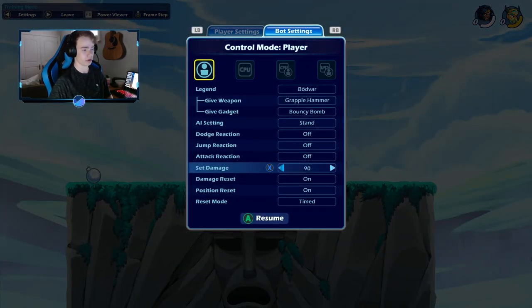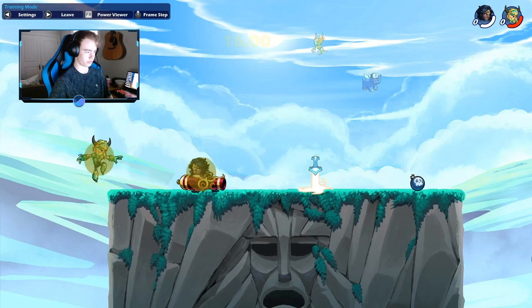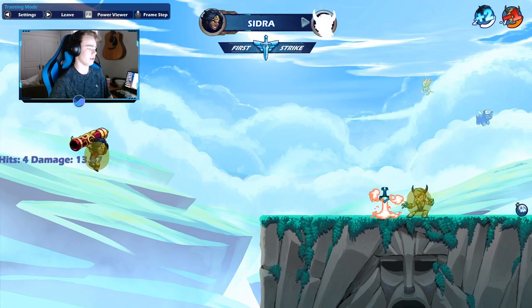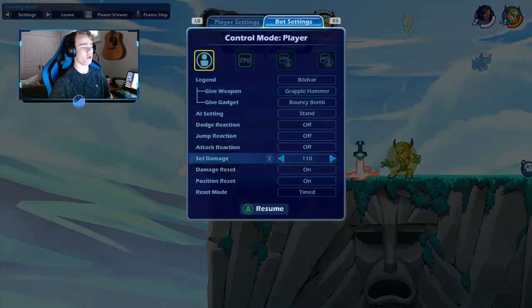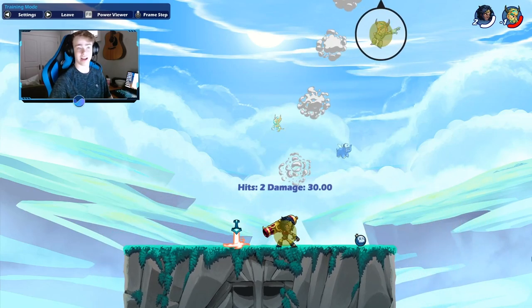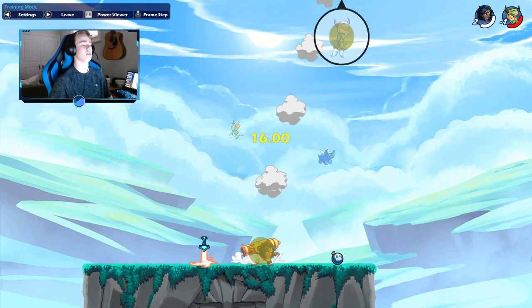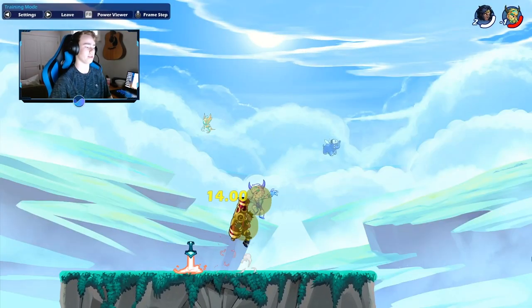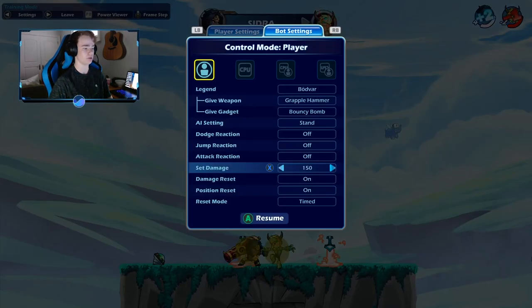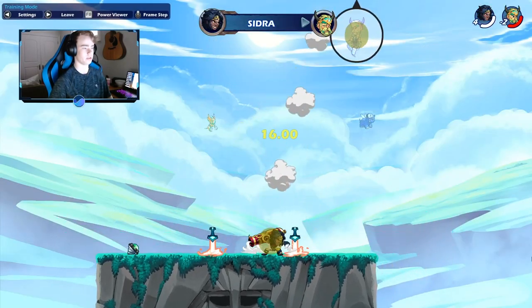So let me show you some of the kill options. There's downlight nair, which is ridiculous. This is consistent — works past 140, kills at like 160-170 on most maps. Maybe even 150 sometimes, if you get a bit higher.